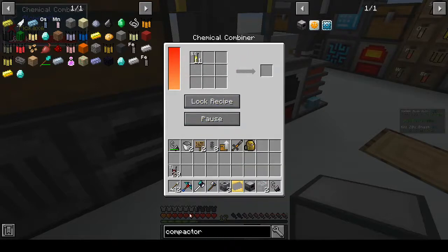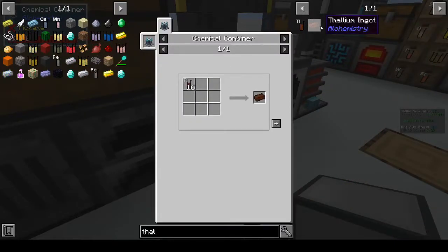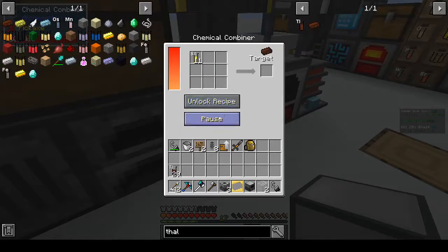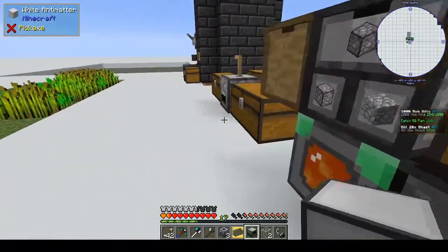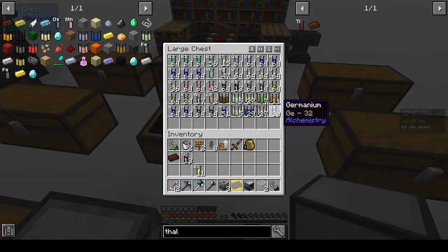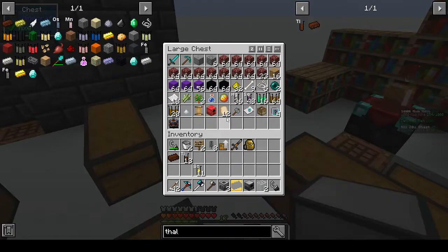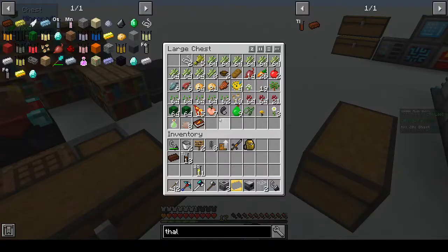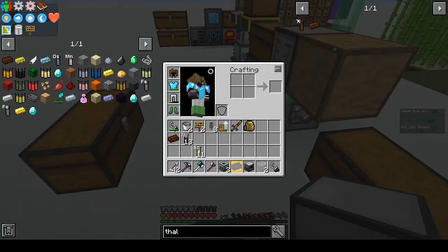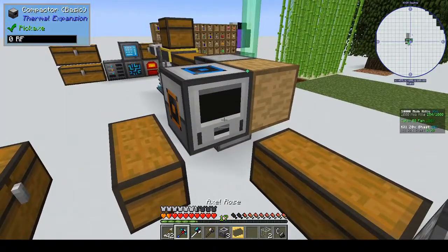Alright, chemical combiner, unlock recipe. We want thallium — press A to bookmark it and lock the recipe. We only have enough for one ingot; we need three more ingots. Let's have a look. I've been trying to get all my chemical compounds into one place. Alright, how do we get thallium? From soul sand — oh okay. Wait, that's not what I wanted to do, wrong thing.